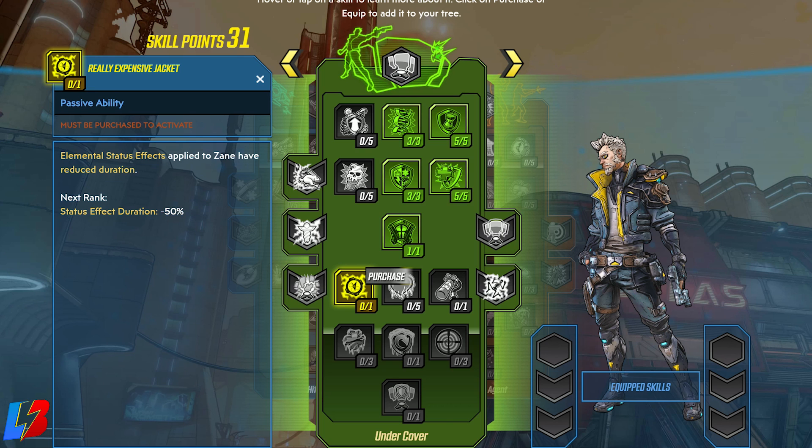Now on to row number four. We're going to do Really Expensive Jacket — elemental status effects applied to Sane have reduced duration. Like I said earlier, this is going to make you extremely effective when it comes to late game, because during late game there is going to be a lot of elemental status effects. This is going to prevent you from taking almost any damage from status effects once this build is completely maxed out.